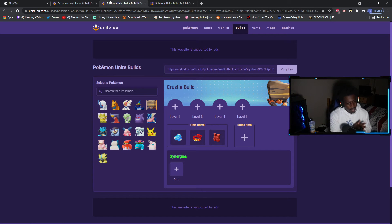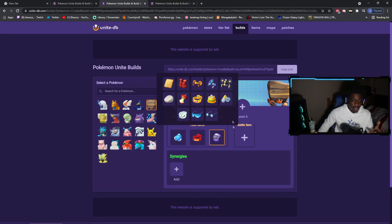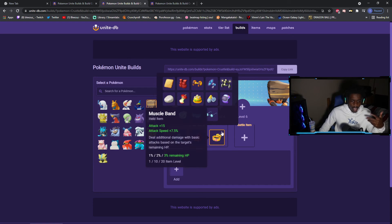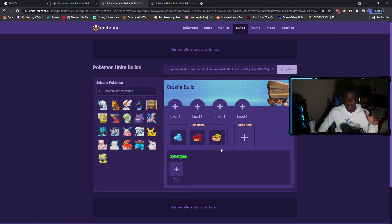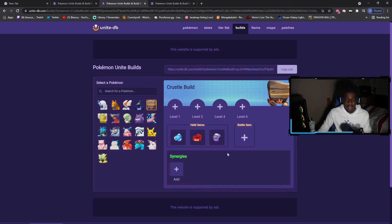Next we have Crustle — kind of the same way. Buddy Barrier, Focus Band. I'd substitute Assault Vest for Score Shield too. With Crustle you can go a little bit more offensive, so you can throw a Muscle Band on if you really want to. If you want to do a lot of scoring and tankiness, go Score Shield — it's perfect. But if you want more damage, take off Score Shield and put on Muscle Band. I see a lot of people try to run Crustle as more of a Bruiser, not really a tank, more high damage because of Shell Smash. Crustle has an assertive amount of damage with Rock Tomb and Shell Smash — it's crazy how strong that move is. Score Shield is just so busted, especially on tanks, because all the health you get is absurd. And then with your Unite move you get a shield — you don't miss out on anything with this build.